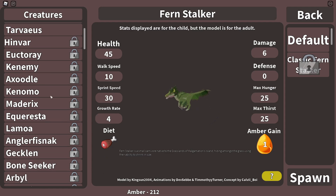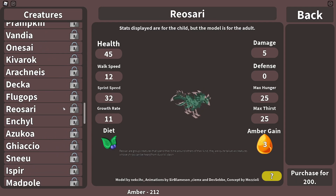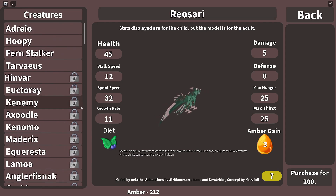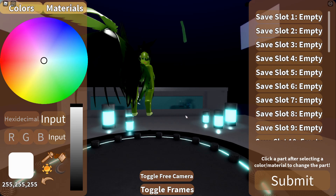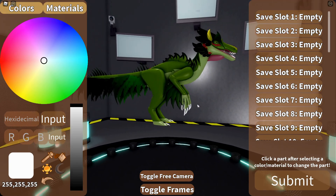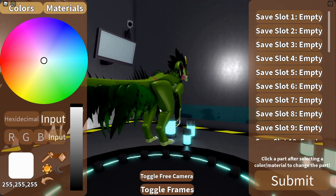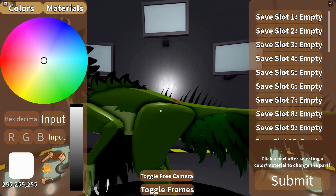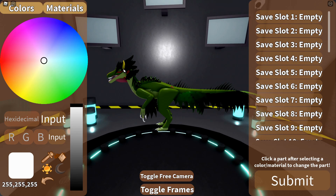How many Ambers have we got so far? I have no idea. We do have to unlock some of these, right? Oh no, that's cheating — don't show me that. I don't want to actually see them first. We're going to go in as the Fernstalker, go spawn, and colour him up. Because we do have a lot of freedom on colour on this. Why not hit that like button? And if you haven't already, please subscribe — it does help the channel.